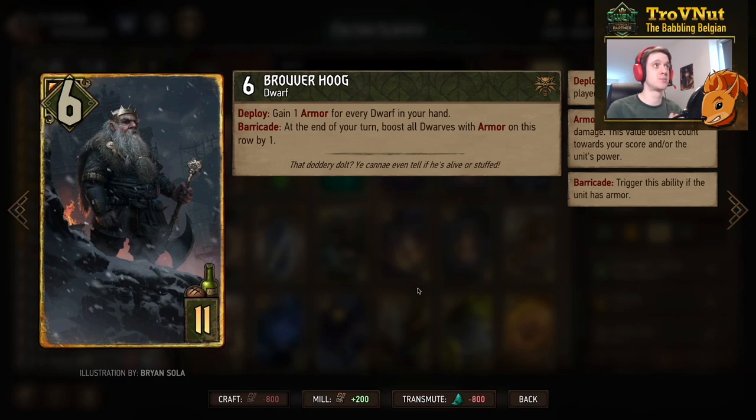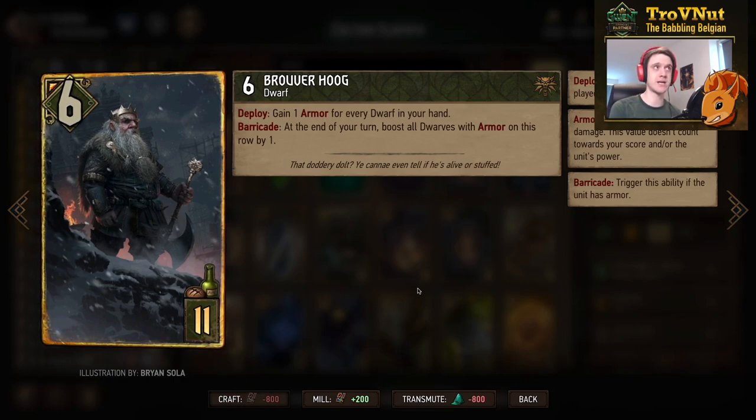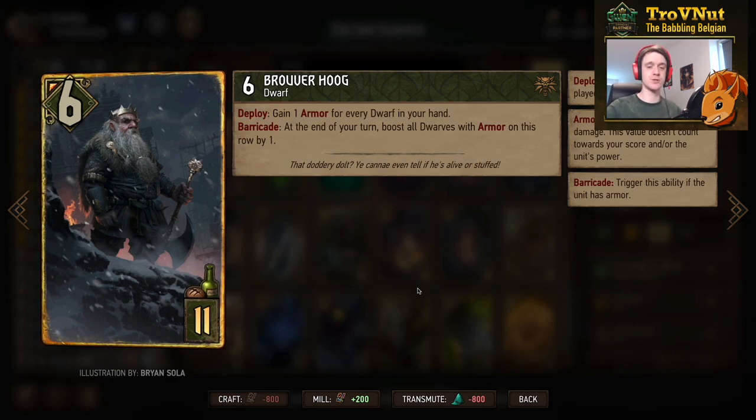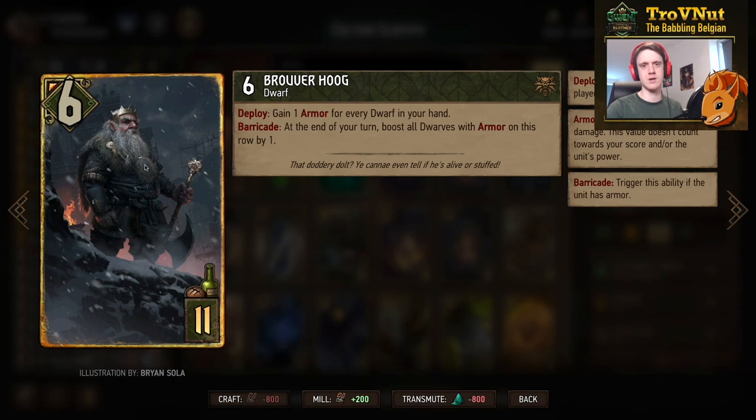Broover Hawk starts at six power with 11 provisions. On deploy, he gains one armor for every dwarf in your hand — which can be a lot — plus one armor from Mahakam Forge. On barricade, if he has armor at the end of your turn, he boosts all armored dwarfs on his row by one every turn. This is why Armorer's Workshop is so important: fill your row with armored dwarfs, play Zoltan's Company to give them all armor, then play Broover and he boosts every unit on that row each turn. Very powerful engine card.